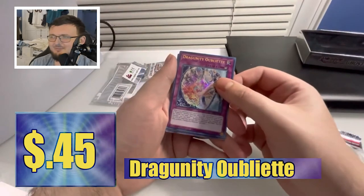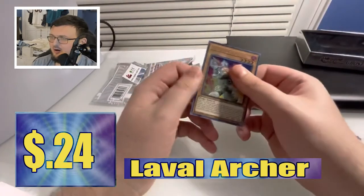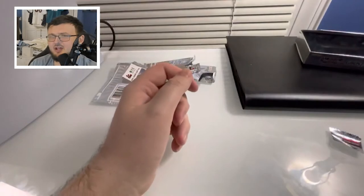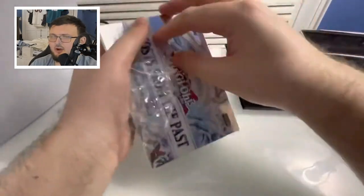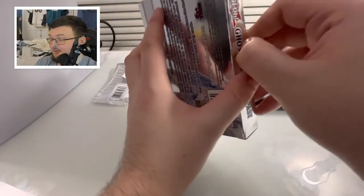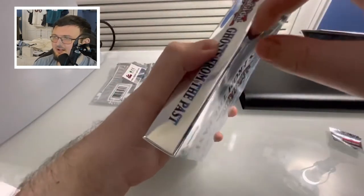So far it's decent. Right here we got Dragon Unity — probably said that completely wrong — and Level Archer. Not bad. I'm pulling a lot of the same type of cards, so I'm going to guess this is more or less like a theme deck. I kind of feel like the cards work together — different cards that summon the same kinds of things, you know what I'm saying.